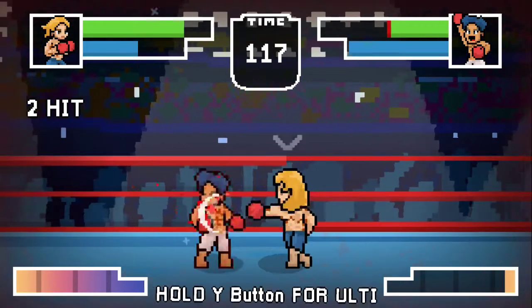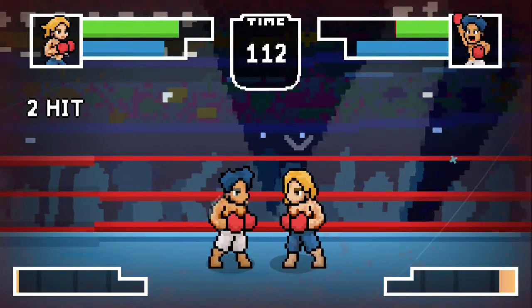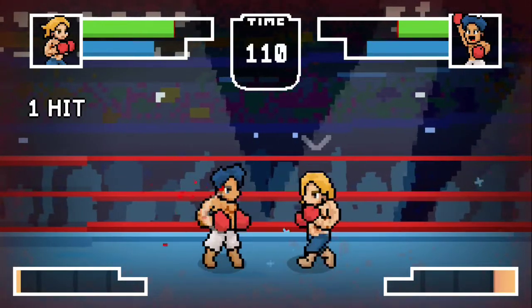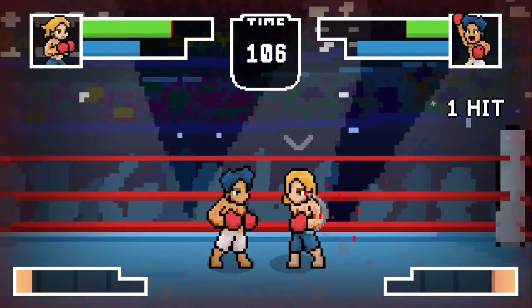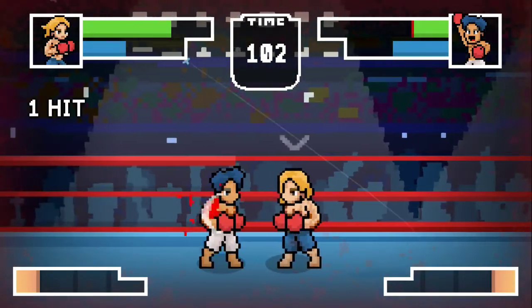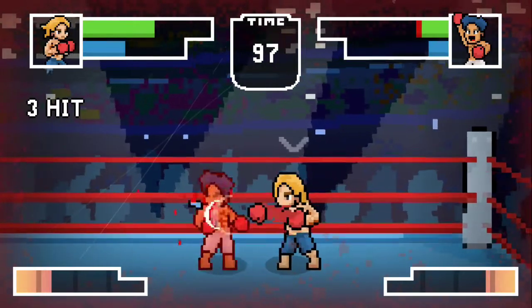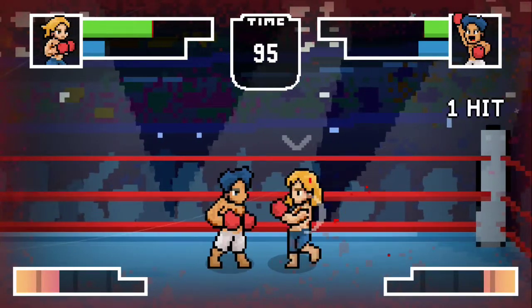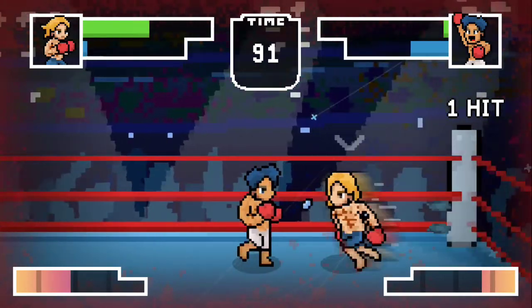There's a power meter in the lower right-hand corner, and if you fill it up, you can hold Y for an extra powerful attack — kind of like a super move. I had to wait for it to build up.